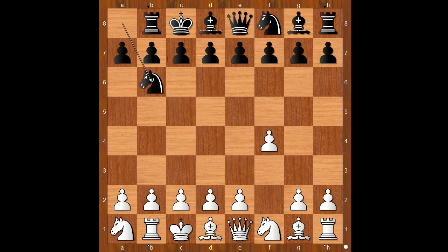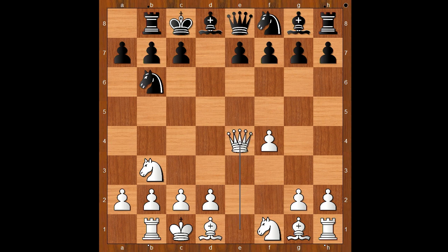Carlsen played Nb6. It makes sense, doesn't it? What's the knight doing on a8? Nb3, d5, e4. D takes on e4, queen takes on e4 — black to move.